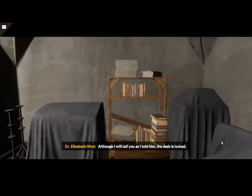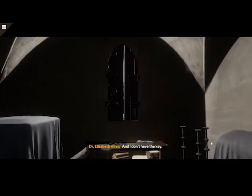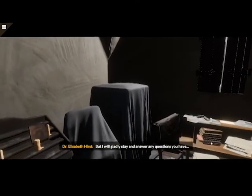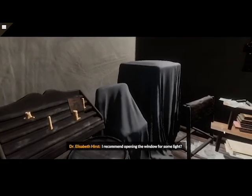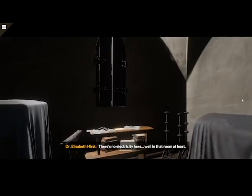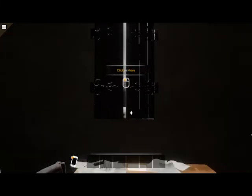Although I'll tell you, as I told him, the desk is locked and I don't have the key. But I will gladly stay and answer any questions you have. There's no electricity in that room. Okay — click to move. We go to the window — open for some light.